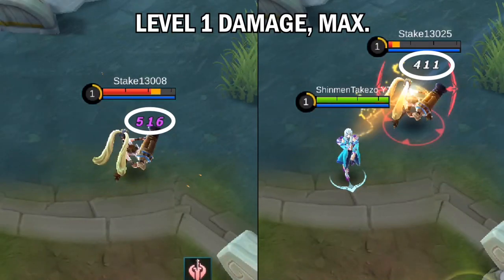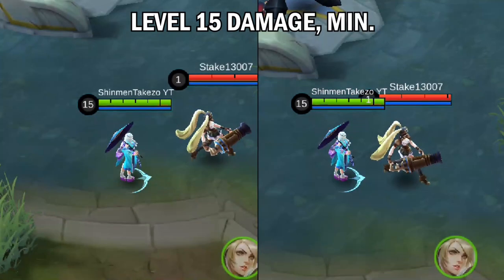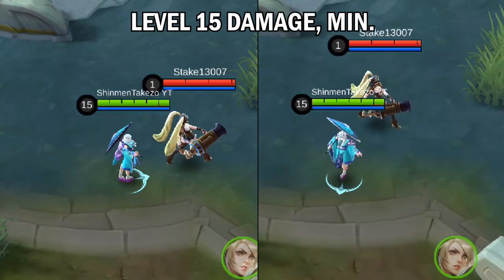So the Layla took 516 damage from a max-ranged Flameshot, and Execute did 411 to a 581 HP Layla. Take note that this is only from level 1. Let's take a look at the maximum hero level and see how much damage they do.